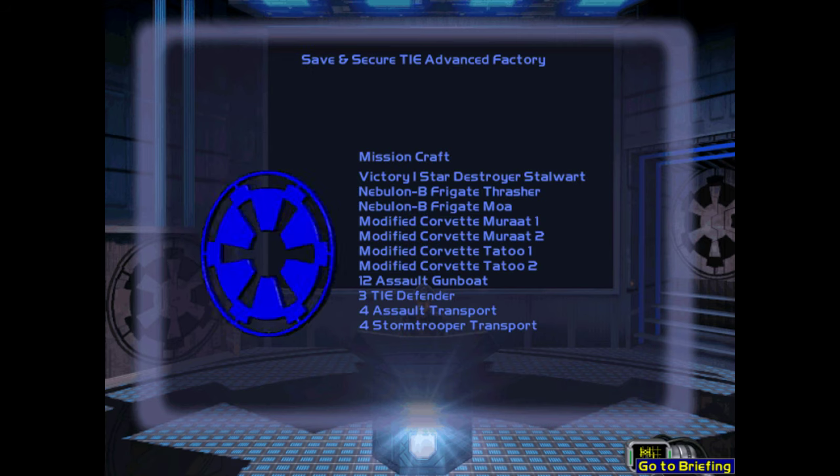Reports continue to come in from all over the Empire as Zaryn's forces press their campaign against critical Imperial installations, focusing on any TIE advanced facilities in particular. With the loss of our primary factories and research base in the OMAR system, we must quickly try to secure any remaining facilities. The two ZA-13 plants near OMAR are of particular importance and must be saved.